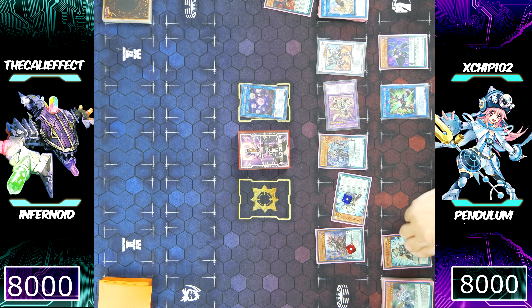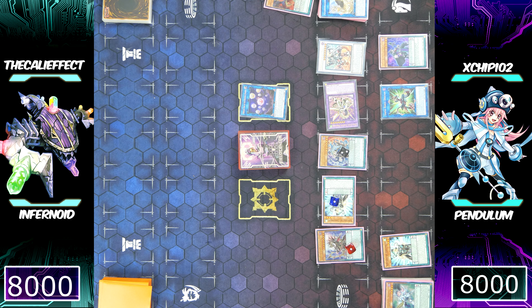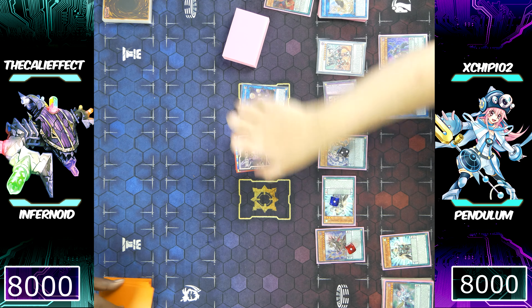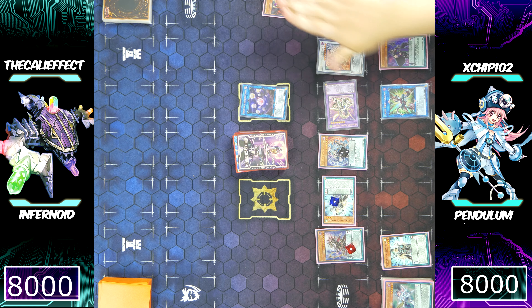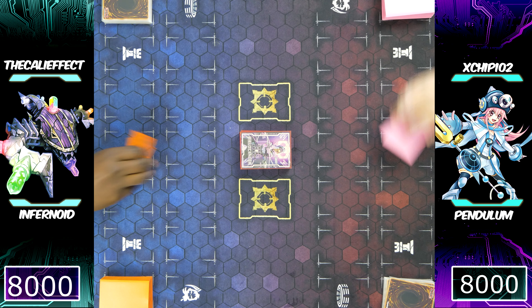That Performapal Odd-Eyes Wizard counter is going to be placed on both Endymion and the magic monster. Chip has a plethora of disruptions — three, four, five, six, seven, eight disruptions. What is going on? I don't think any deck will be able to play through that. I'm going to go ahead and draw my card and scoop it up.